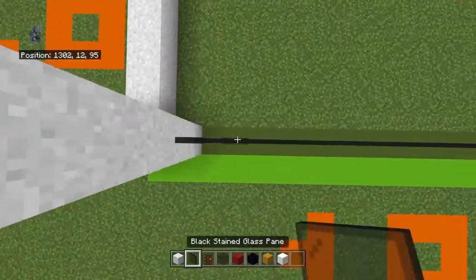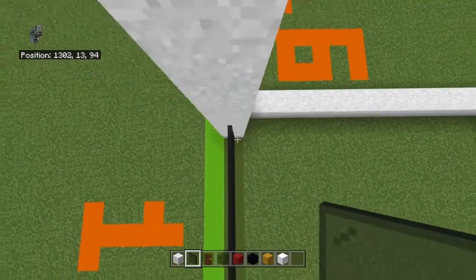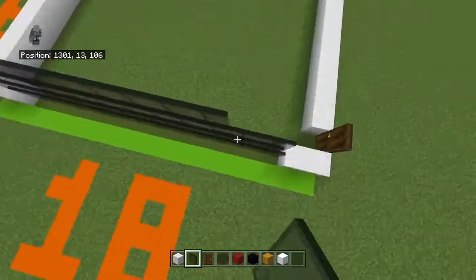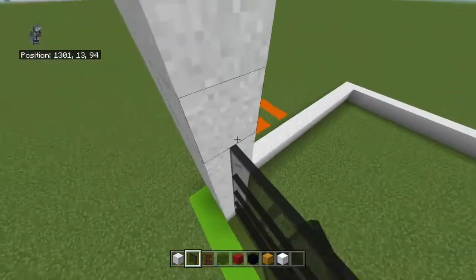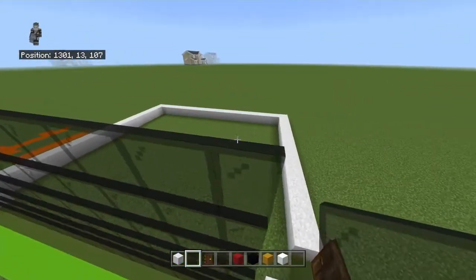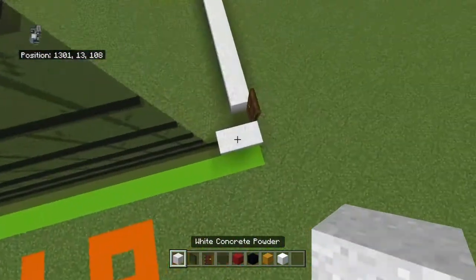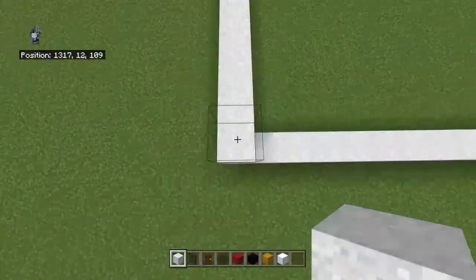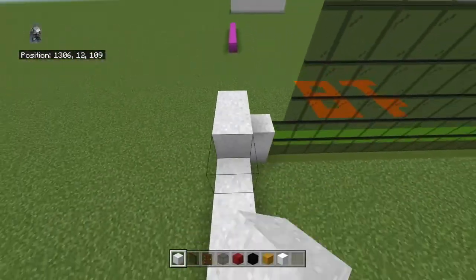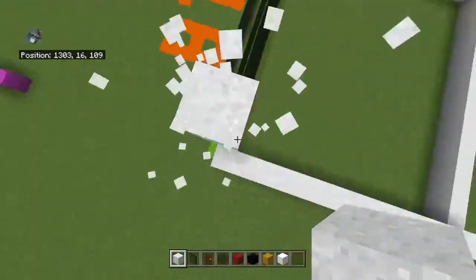Except bring the dark oak door up replaced with white concrete powder. There are going to be a total of two panes we have to destroy — they're in the center along the top row of panes. I'll go into more detail when I actually do it.